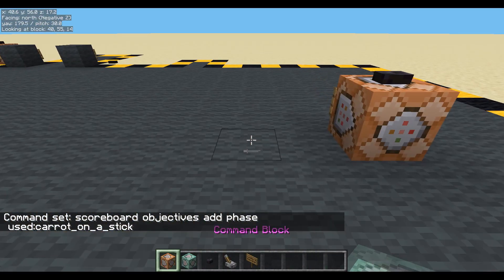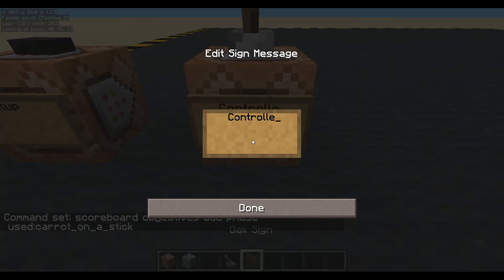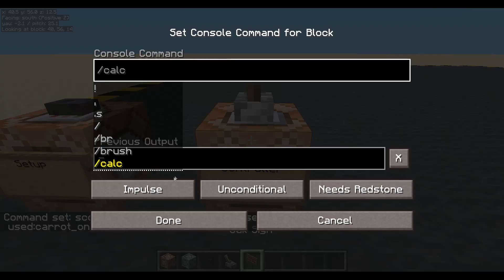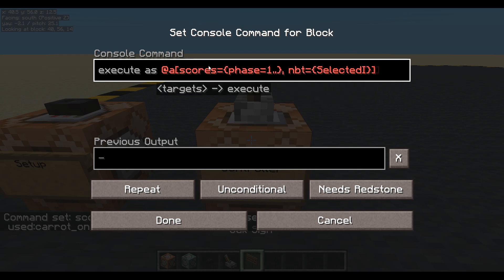Let's make a little controller. Put a lever on top of that - this will be our controller. And repeat. We are going to execute as any player whose scores equal - we call it 'phase' - equals one or higher. And the NBT equals selected item, and we want to check the tag on the selected item. And we'll say 'phase dot controller'.